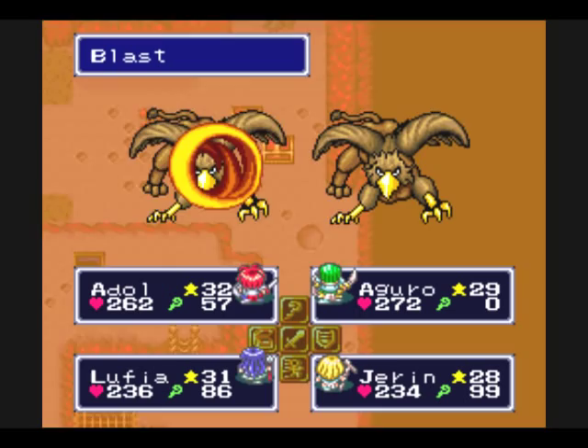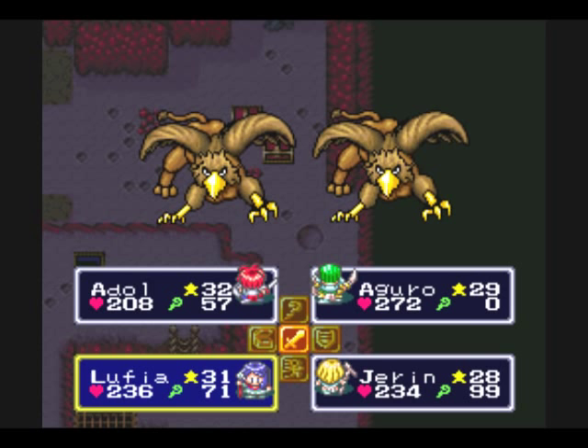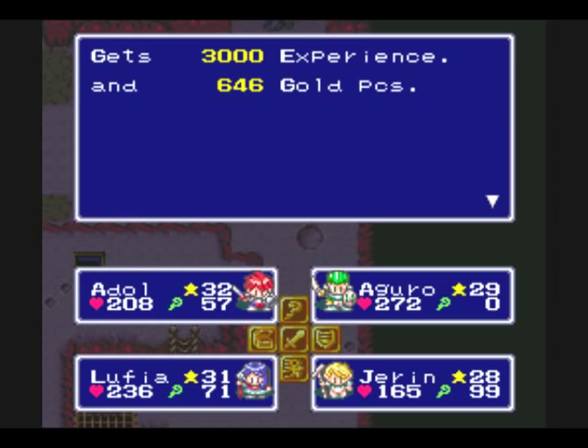I'm still going to hold on to the Flash Ring for boss fights, and especially later in the game when we get Thunder — that's going to be really good. We're also going to run into smaller groups of enemies later on. Just something to keep an eye on there, but yeah, we'll hold on to both of them.